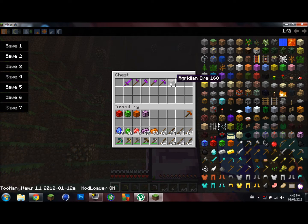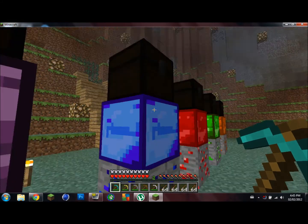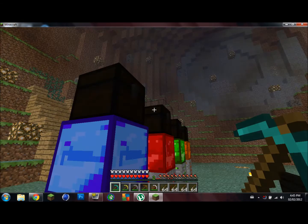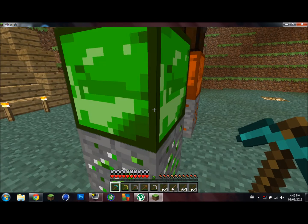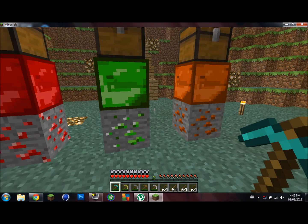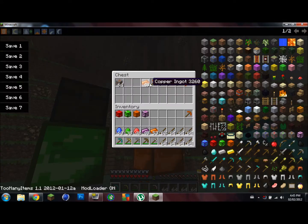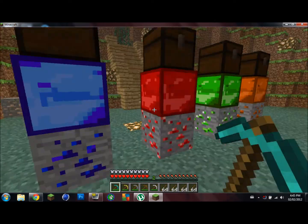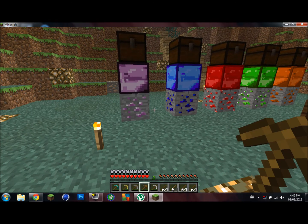This ore is called Agridian — that's what it looks like. This one is called Sapphire, and this one is called Ruby. This one is called Emerald, and this one is called Copper.